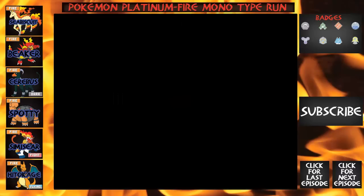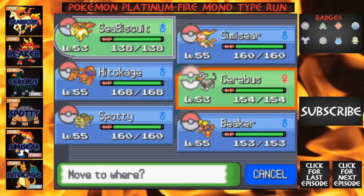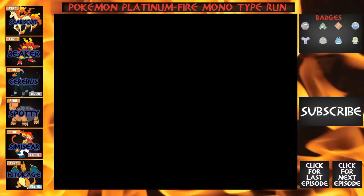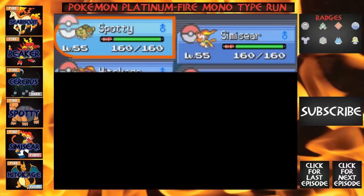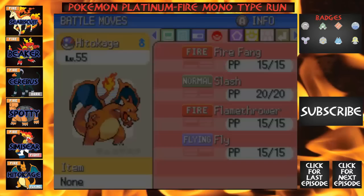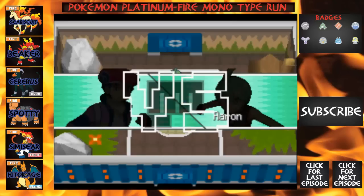Here we go — it all comes down to this. This whole Let's Play. I've gone through so much in this Let's Play, I can't even describe it. We've got Aaron — I think he's Bug type. I'm not gonna put Spotty up front because he only has Heat Wave with 10 PP, so let's try Hidakage. You have Fire Fang and Flamethrower — perfect. So we're gonna start out with Hidakage. Aaron does have Bug Pokemon, which is going to be very, very easy for us.